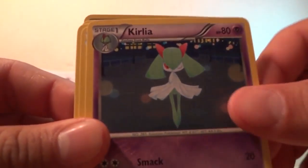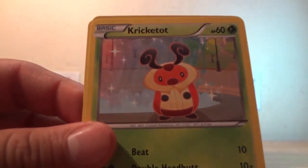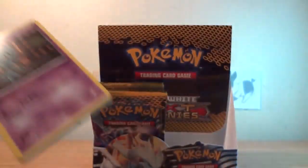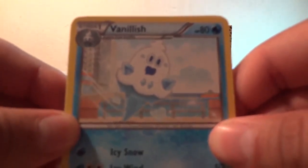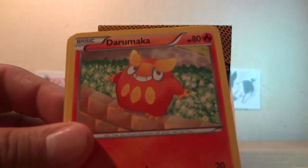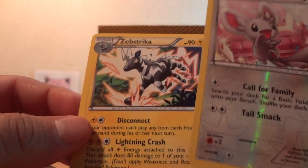Lapras, Basculin, Cinccino, Shanks, Hippopotas, Staryu, Minccino, Cricketot, Shanks — reverse — and that rare is Mamoswine. Still hoping for a shiny Emboar, but every pack I open my chances are less and less. Vanillish, Luxio, Litwick, Darmaka, Riolu, Staryu, Minccino — reverse — and a rare is Zebstrika.